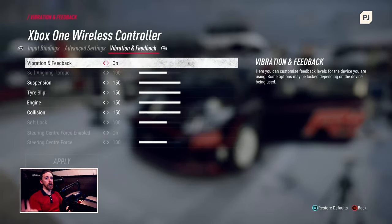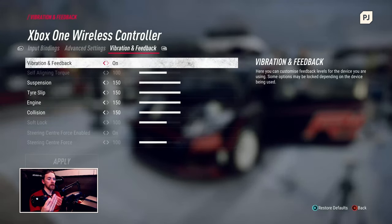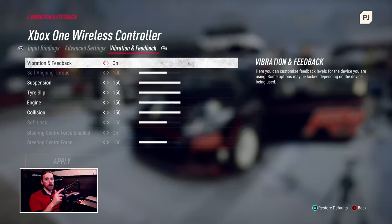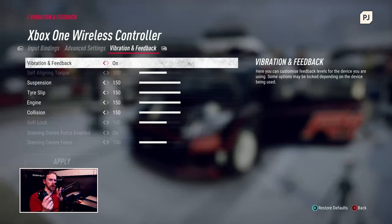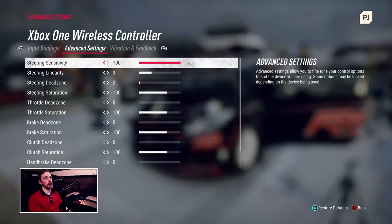On the vibration and feedback, I whack everything up to maximum, because one of the advantages of using a controller over a wheel is that you can feel the back of the car a lot more easily. You can feel the steering a lot better on a steering wheel, but you can feel the back end of the car a lot better with the controller. And with an Xbox controller, you can also feel things through the triggers, so you can feel when the tires are about to slip, which is very important under braking.